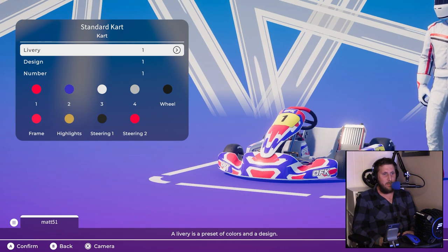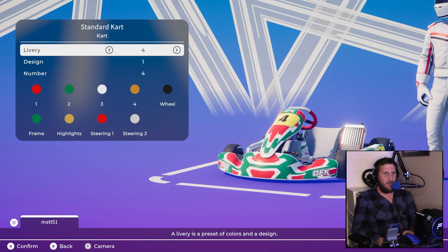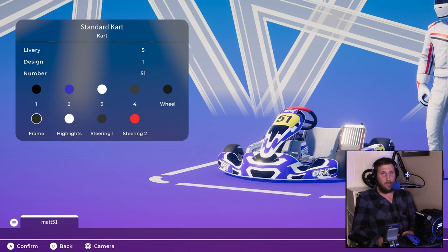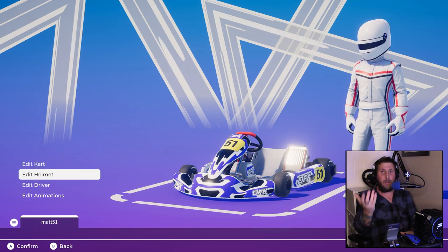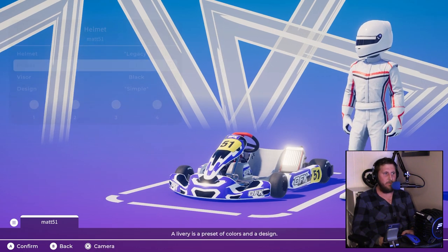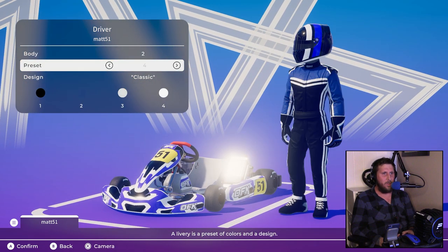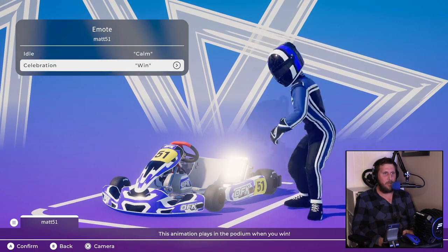With the kart, you've got not a whole lot of options originally — of course, this is just the demo — a couple of preset liveries. I actually made one kind of reminiscent of my branding. The amount of options you can change for the coloration is amazing. I love that so much. Already we're starting to see some new features as far as customization is concerned. We've got a helmet, though it doesn't have any really good designs yet, just the basic one. There's also driver customization and animations, though there's only like two each — again, it's a demo.